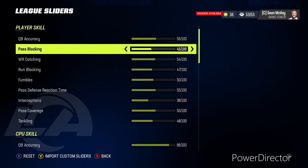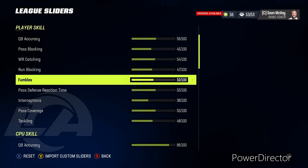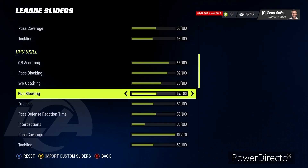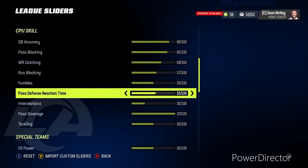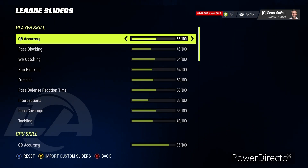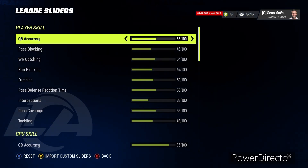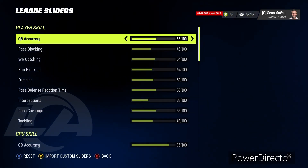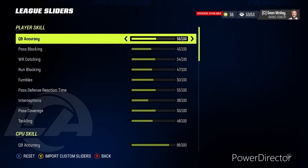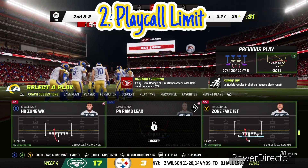The skill level does affect the sliders. For example, I started with these sliders on All Pro — I think it's the next highest — and it was too easy. When I put it on All Madden it is definitely a little bit more challenging and more realistic. I have mine set up to where it really exploits matchup differences, so that's how I like it.